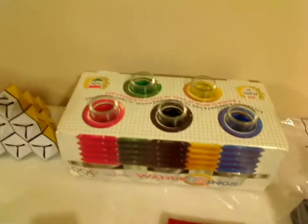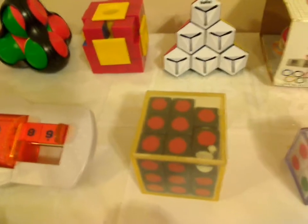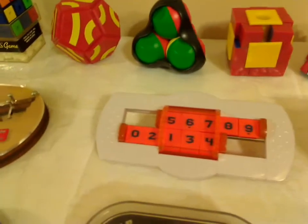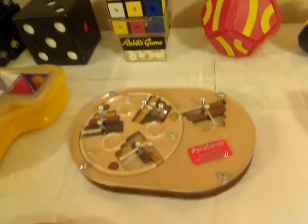Here's an Inversion Puzzle. Rubik's Triamid. And Olympic Wander Rings. Here's a Varicon Box 2x2, Varicon Box 3x3, Flip Side. Pura Circle.